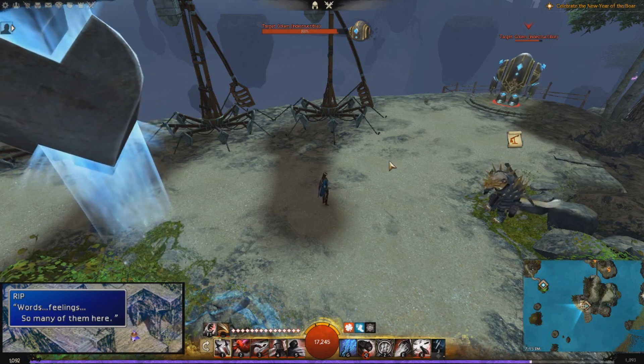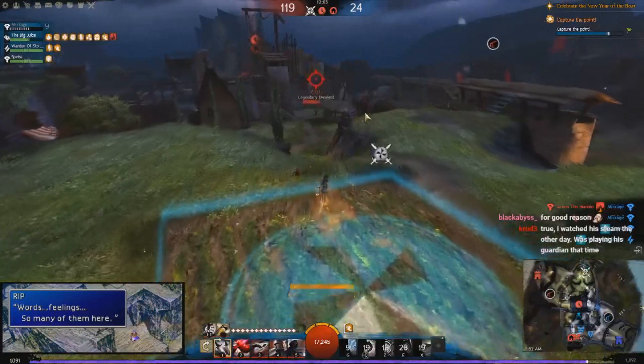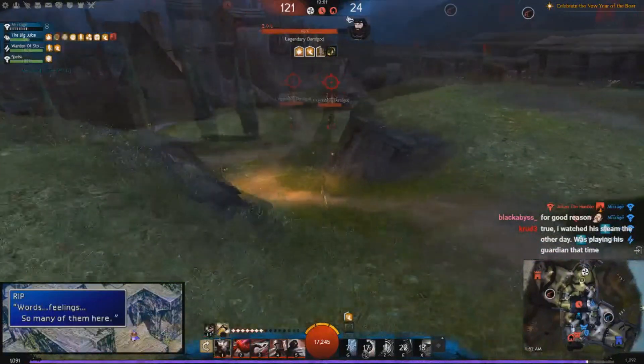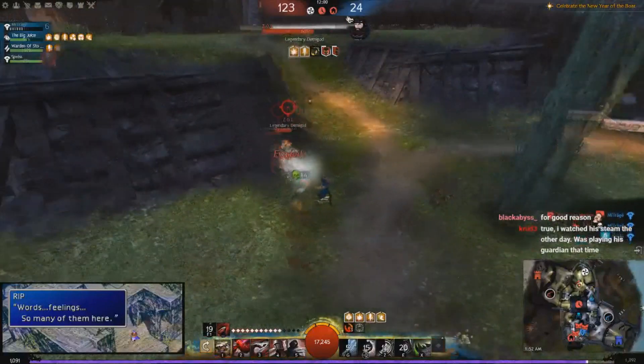You want to cast backstab and then steal immediately after. The sequence is: turn the camera a little bit, press backstab, steal immediately after, then keep following through with the camera turn — and you'll land the backstab from behind, just like this.